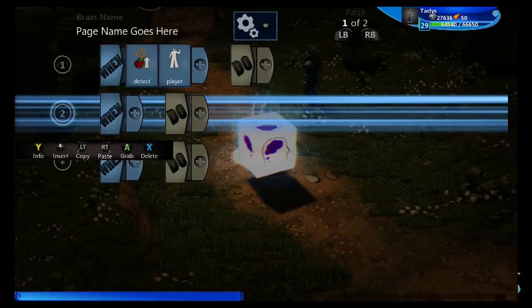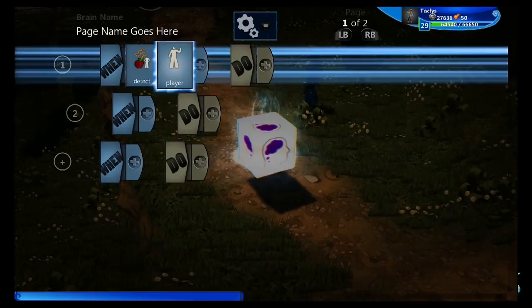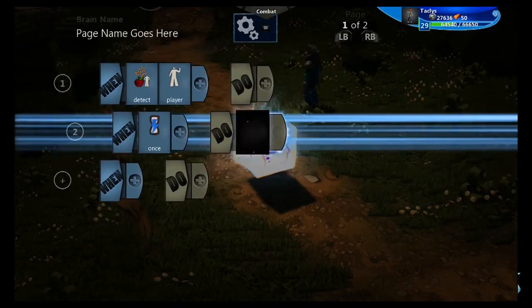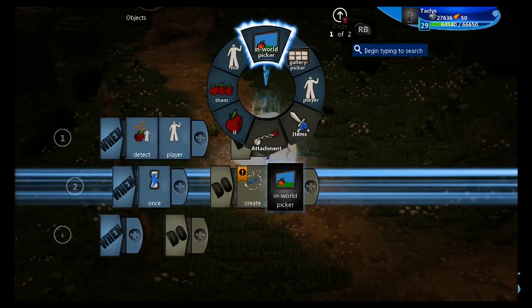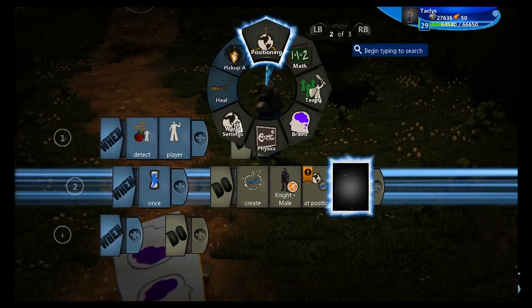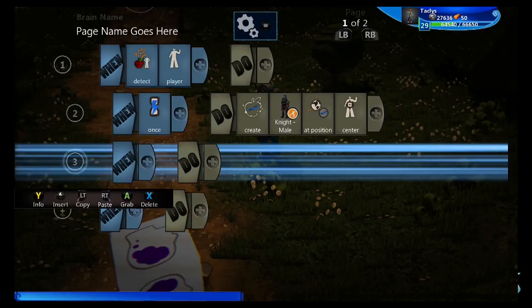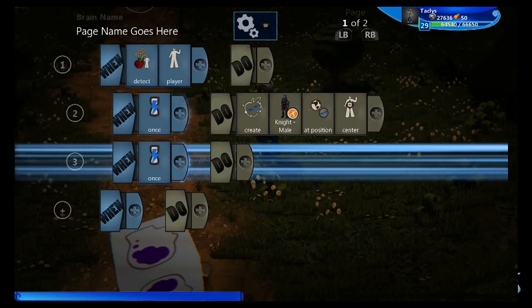We're going to do 'when detect player.' Now we're going to make a child line of code — make a new line of code, select the number, bump it to the right. This child line of code won't activate until the parent line has been met. So we want this to happen once. Do 'create in world,' pick a character, at position center — because if you don't tell it to spawn at center, it'll spawn off on one of the sides of the block.